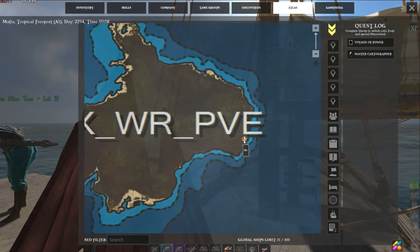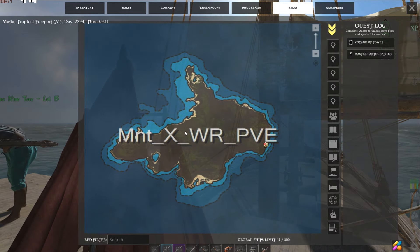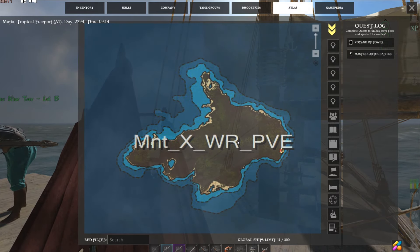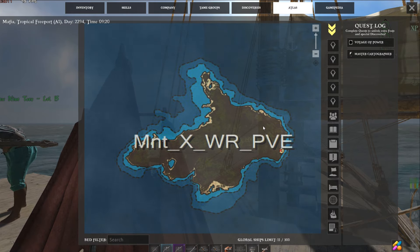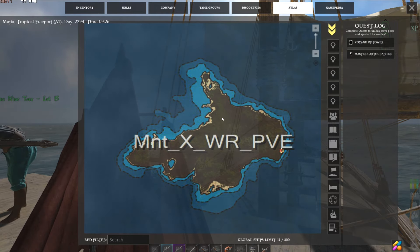Park the boat right here. If you're doing this solo — which can be done — make sure you scout the city. The city is right here. If you do not see the hydra in this city, check over here to the west on this shore. The server settings here are the same as official.